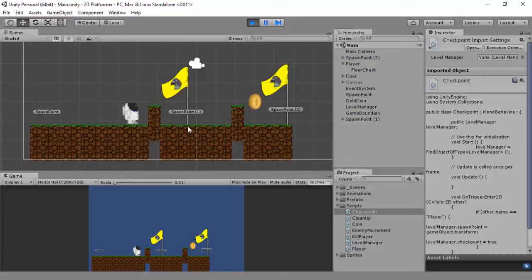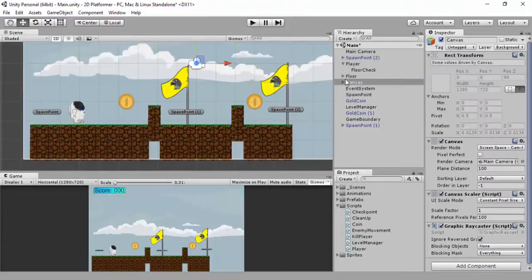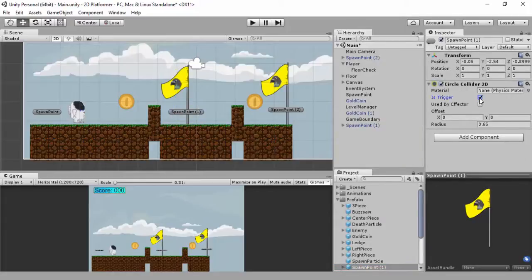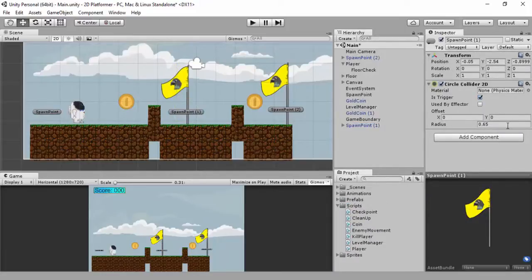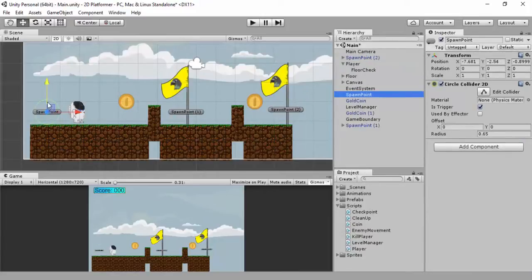Click play - I'll grab myself a coin and jump in. I've forgotten something - I'll put the canvas back on so it looks pretty. Go down to my spawn point in the prefabs and set 'is trigger' there, otherwise you'll just collide with it. Set 'is trigger' on that spawn point as well. Then consider putting our spawn point script - our checkpoint script - onto our spawn point object.